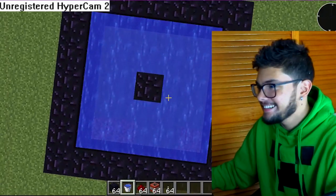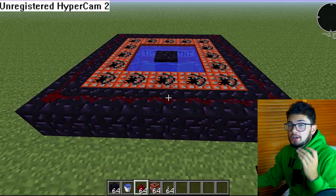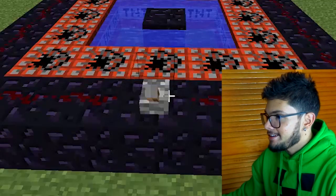Then you're gonna fill the ends with TNT. Then with redstone you go all around, then you pick whatever side — I'm gonna pick this side — and put the lever right there.